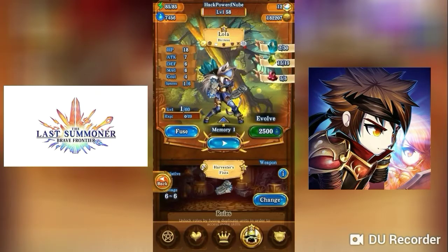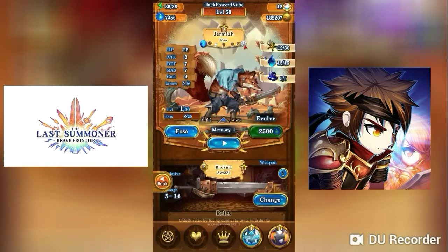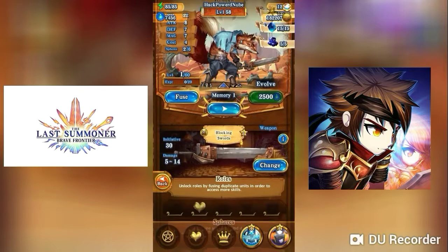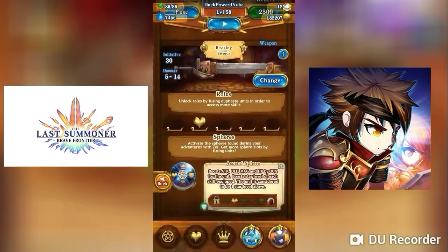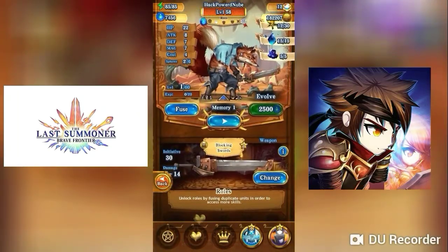I already have Loa, but who are you — Jeremiah Reese? You're a water type hero. Poor guy, one arm and battle scars. Let me hear your story. He has a blocking skill and a graveyard skill, so let's go through those.